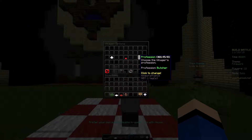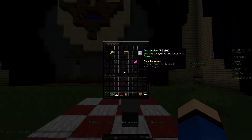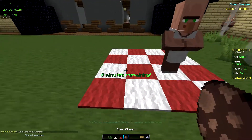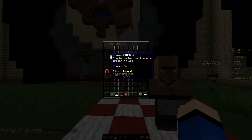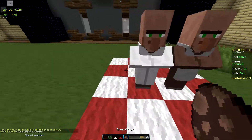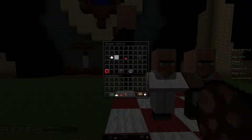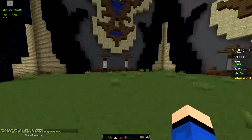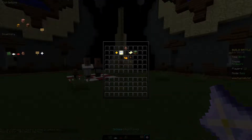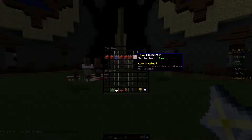Profession? I don't really care — that doesn't matter. We're gonna throw down another villager, fix him — fixed and fixed. Then we're gonna throw down a little kid villager right here, fix him, and go ahead and set age to baby. Boom, all right.